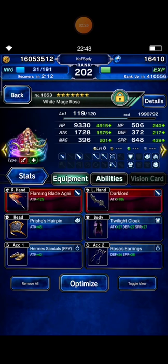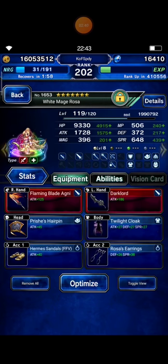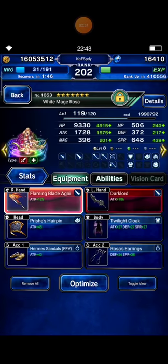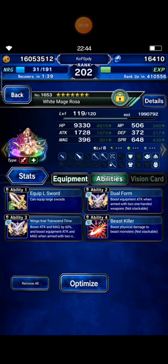I equip Rosa with a Large sword. For your information, if you want to break or reduce the break bar to zero in one turn, you should equip a Dagger or Large sword. This time I equip White Meg Rosa with Flaming Blood Agni, which has innate fire element.